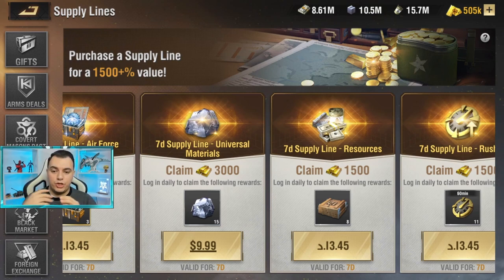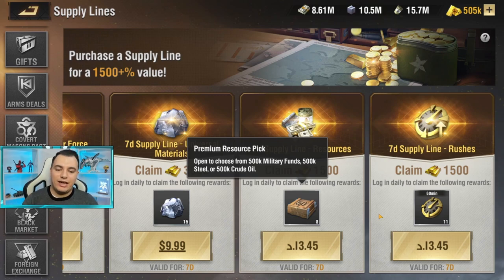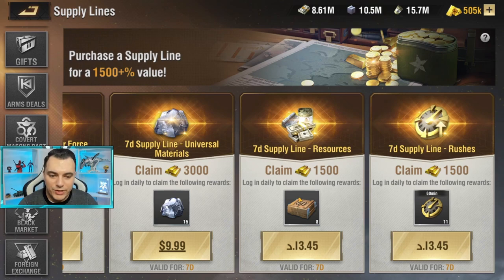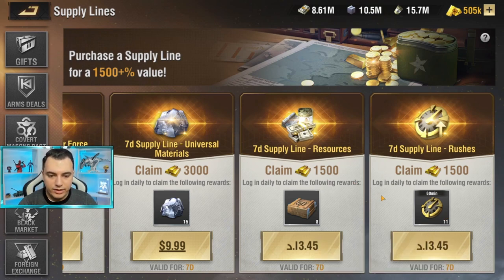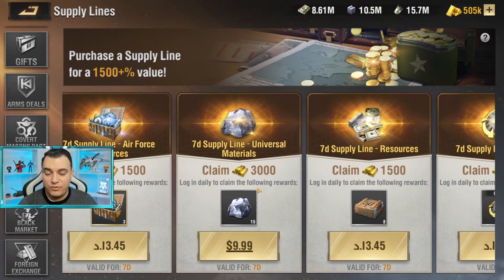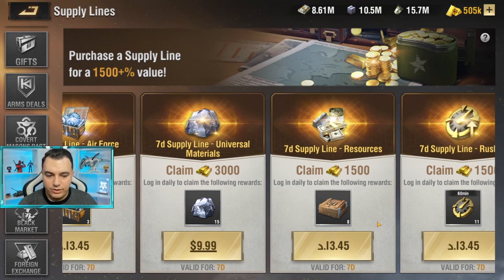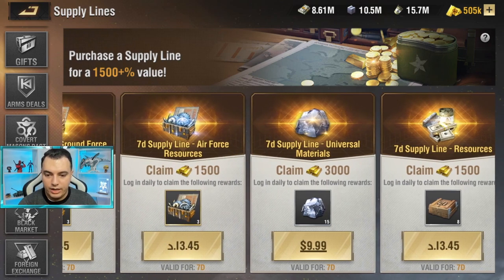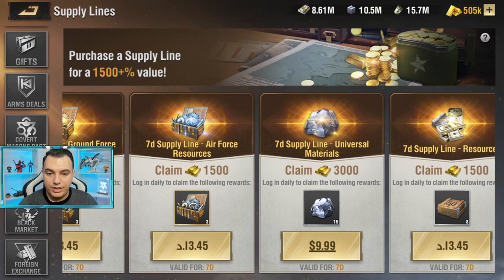There's also a universal materials package — these are used for crafting parts and are extremely important; you need a lot to craft gold-plus or gold-plus-plus parts. Then there's a resources package giving 500k of each resource per day, and a rushes package giving 11-hour rushes every day. Each package costs five dollars and gives 1,500 gold, except the universal materials package which is ten dollars and gives 3,000 gold.